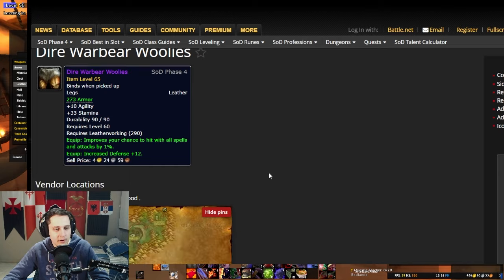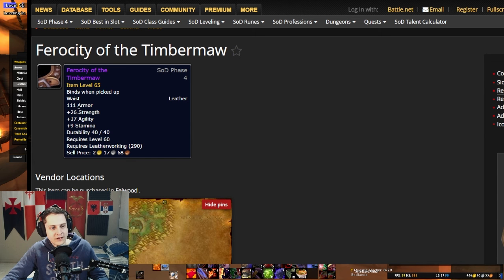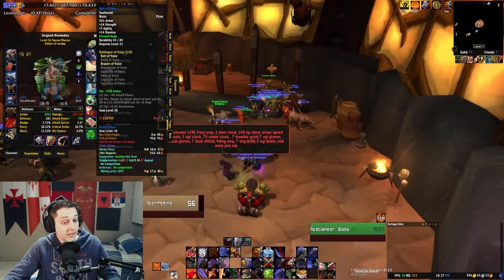Sadly, there's no way to use the bear pieces for DPS — they are only bear items. But bears need more gear; there are always weird slots that you can't fill well without resorting to rogue gear. It really helps to get a bit more itemization for druids in general, since druids wear leather and take very weird stats compared to other classes. Then there's the DPS leather piece — Ferocity of the Timbermaw — which has 26 strength and 17 agility, though it will only be usable by leatherworkers.